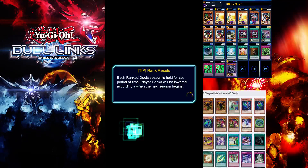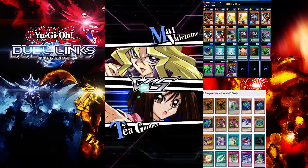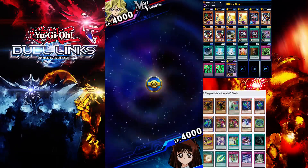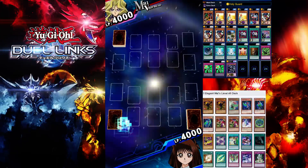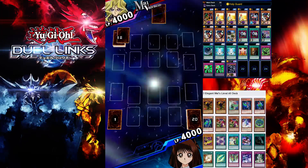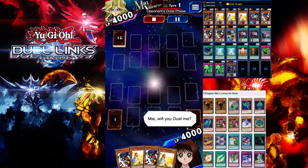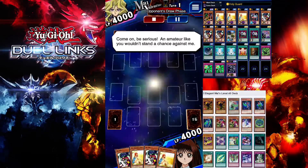In this duel replay I was using Jar of Greed and Storm instead of Pawn of Benevolence and Anti-Magic Arrow. It's pretty straightforward. The only three cards we need to worry about in her deck are Harpist, Quill, and Spiritual Mayobi — those are the only three cards to be worried about.